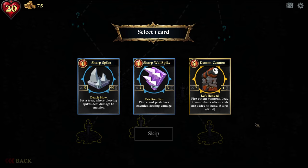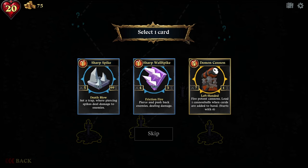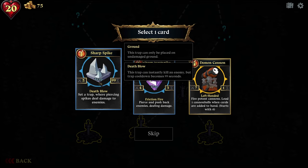Select one card. A Doomund — is this like rare, or just a different type of card? They're all traps. Does seven damage, one turn. I don't know what that means. Fire potent cannons — load one cannonball when cards are added to your hand, starts with zero. Interesting. Set a trap.